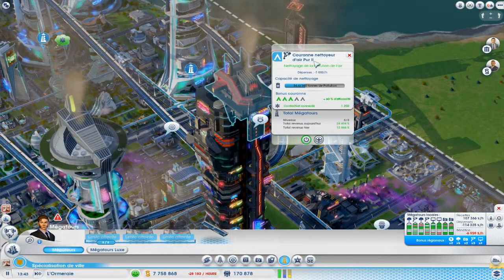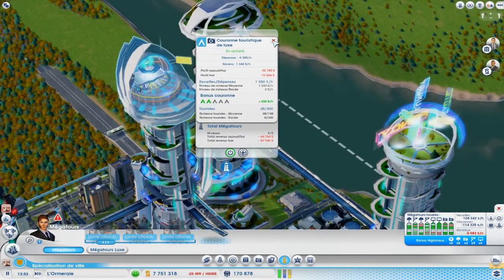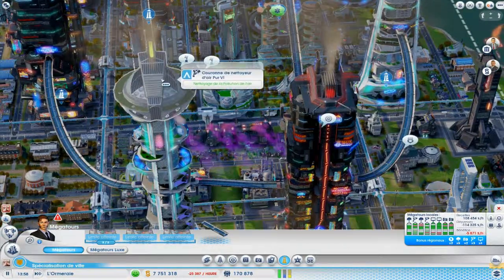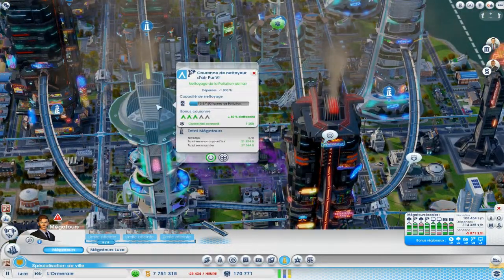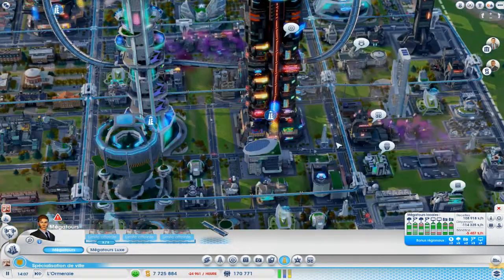Et des couronnes nettoyeurs d'air pur. Pour les méga tours de luxe, c'est exactement la même chose, sauf que les niveaux de vie sont directement moyens, et ils vous permettent de créer des niveaux de vie élevés — que ce soit pour les appartements, les commerces ou l'industrie. J'ai fait 2 tours d'industrie à côté. Dans celle-là, j'ai aussi fait un niveau de sécurité et j'ai terminé avec une couronne touristique de luxe. Ici, j'ai fait une couronne de parc, ici une couronne publicitaire, et là une couronne nettoyeuse d'air. Les tours luxe sont beaucoup plus chères à construire que les tours normales.